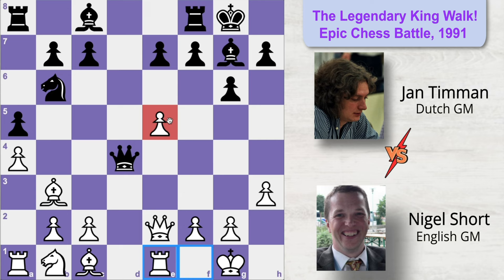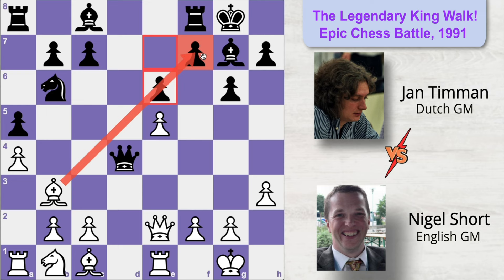Black feels the e5 pawn is a clear target because White cannot get more pieces to its defense. White cannot move the pawn ahead because that would weaken the king side diagonal. Getting the bishop to defend the pawn would also put it in a very odd situation. So since White cannot defend this pawn with many pieces, Black plays e6 to stop the pawn from advancing. By playing e6, this pawn cannot move forward, this diagonal is closed, and the f7 pawn is now in a much better position. Now Black can focus on getting more pieces to target this weak pawn.